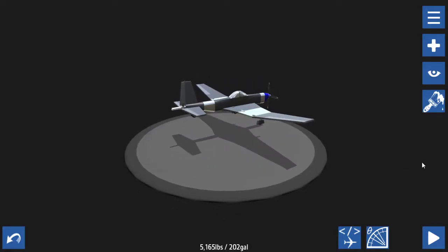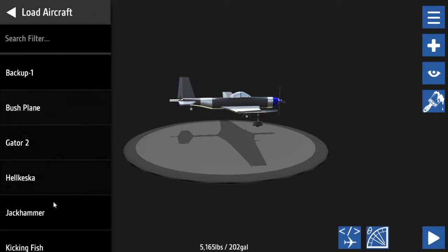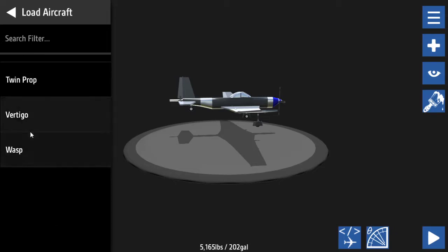Hello everybody, welcome back to another video of Simple Planes. Today I'm doing a tutorial on how to land using the arresting wire and cables. I promised last video I was going to make a follow-up on this.